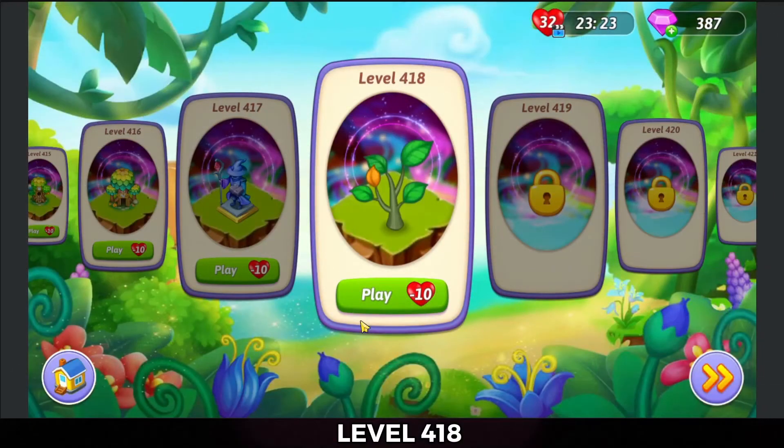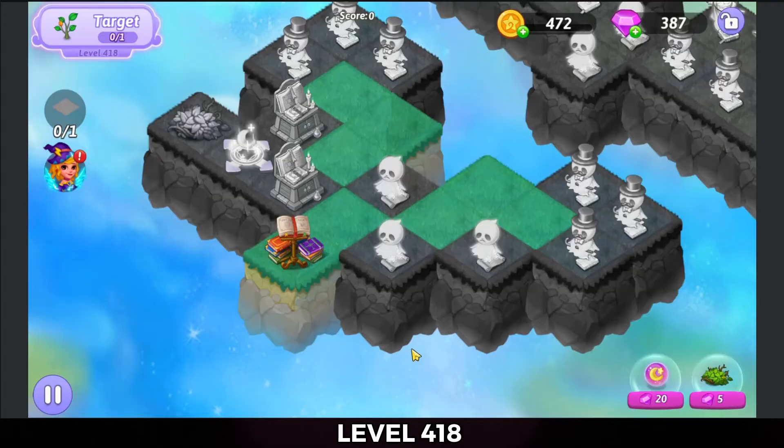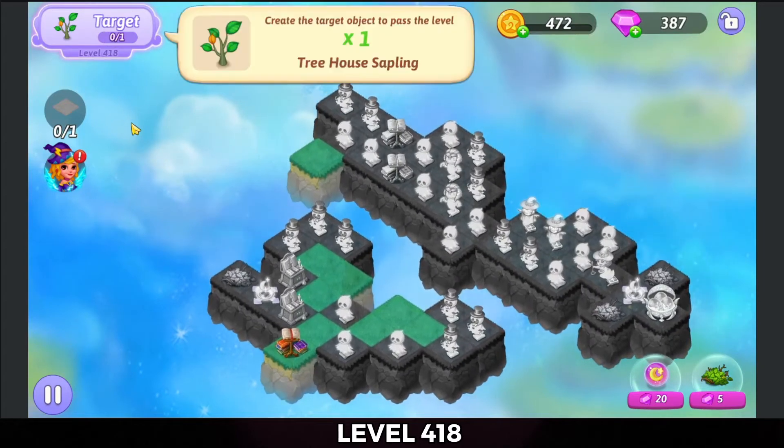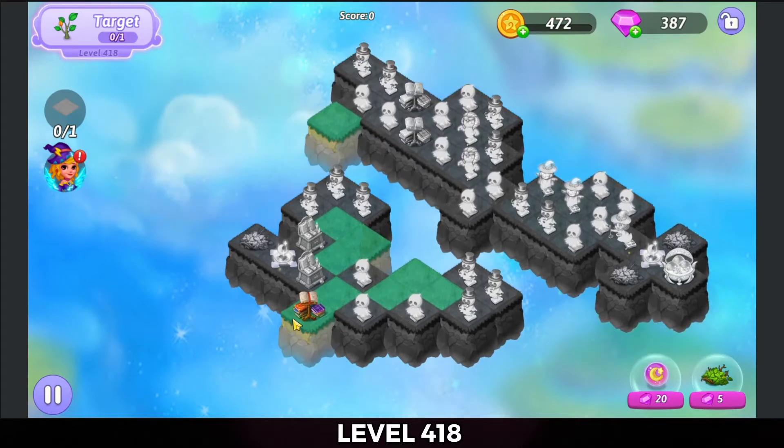Hello everyone, Zucura here playing level 418 of Merge Witches, let's go check it out. The target is a treehouse sapling and to get the trophy we need to heal all the tiles.